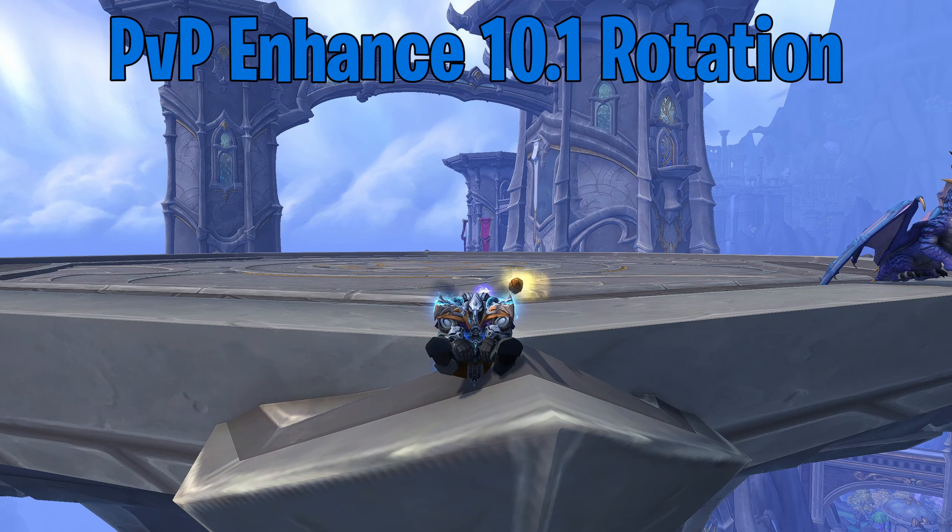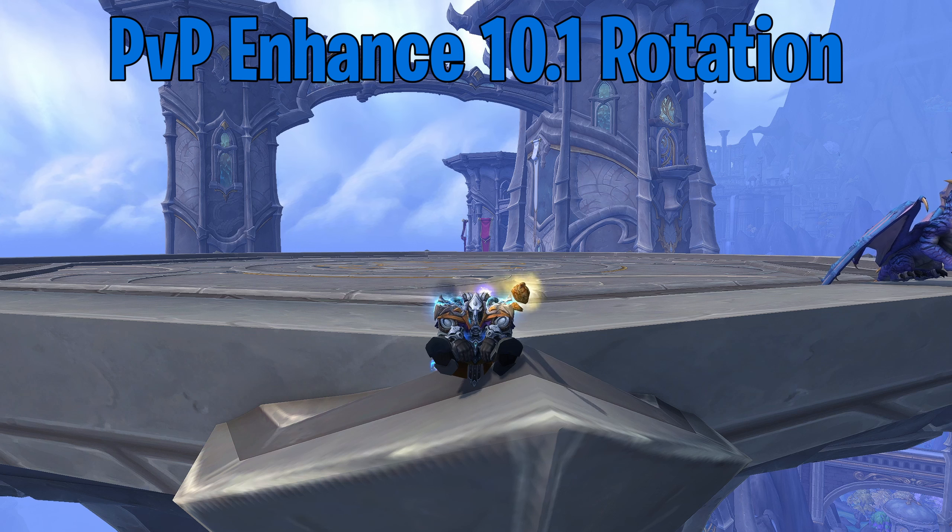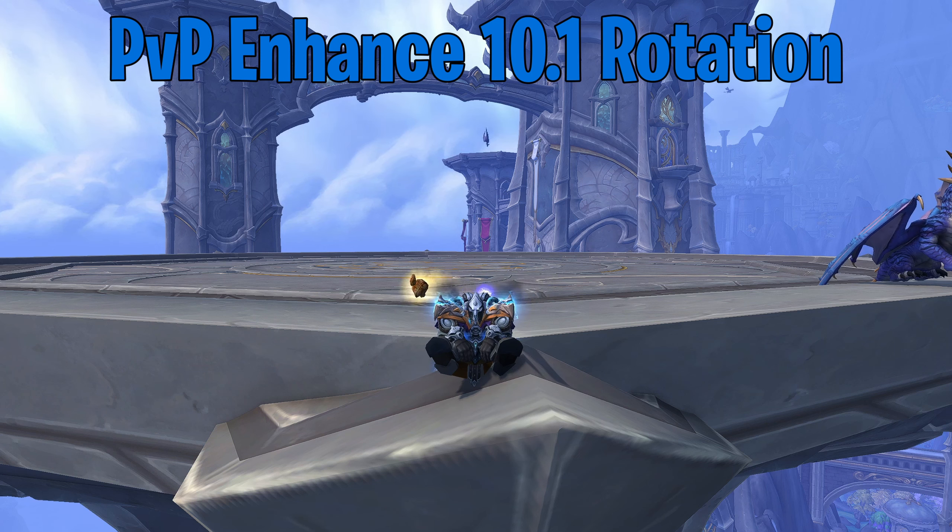Well hello hello peeps, here I have a PvP rotational guide for the Enhancement Shaman in 10.1. We will be covering both builds, timestamps down below. I also accounted for having the 2 set or the 4 set in these, so they are actually meant to be used with the tier set.